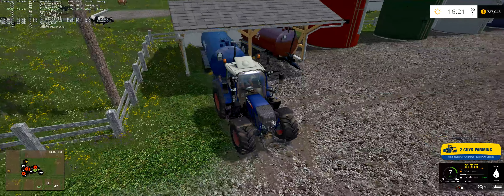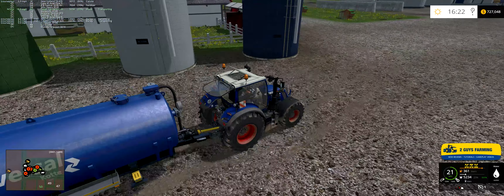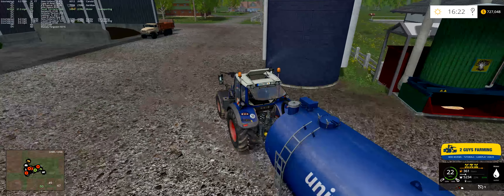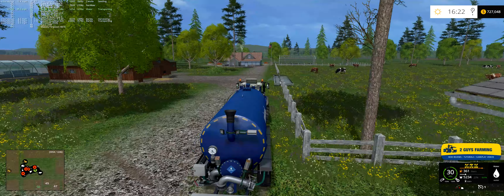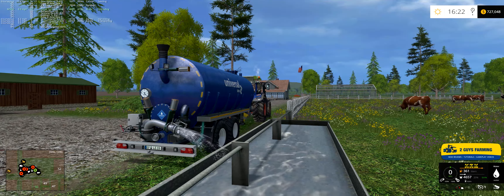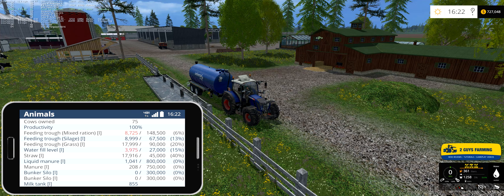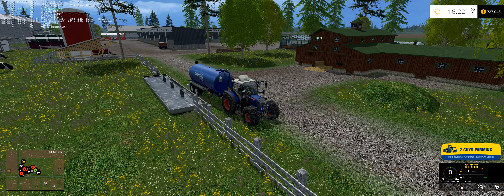Now we'll drive over to field 7. New trailers right there - what do you guys think? I got two of them. I got rid of the Wilsons - sold them off and picked up two of these. The capacity is much greater, bigger trailers. Wilsons are good but I just found the capacity for these fields - wanted something a little bit bigger. Picked up two of those, they're nice mods, tested them out and they seem to work fine.